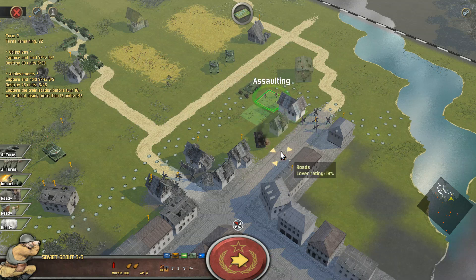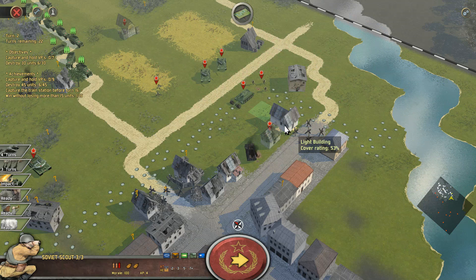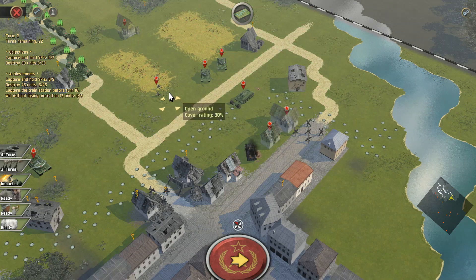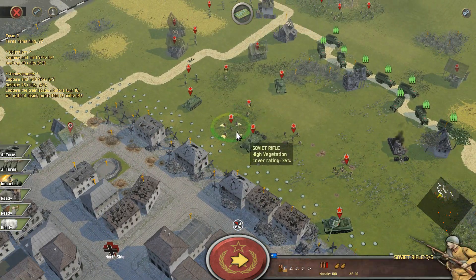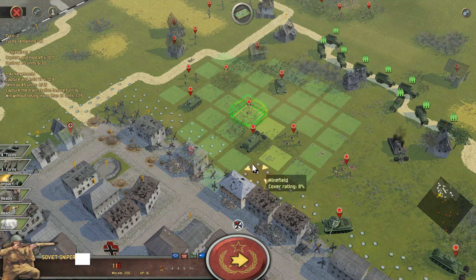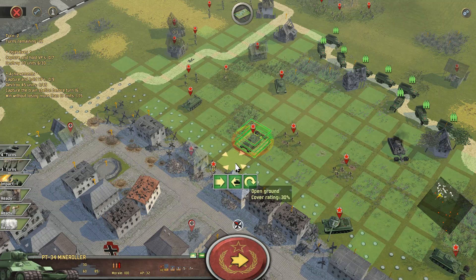We'll advance here, assault some Panzerschrecks, take the place, and check out the buildings adjacent to here. Let's just get the scouts to scurry around that minefield. The one thing is that I really want to conserve time here and just get the Let's Play going and progressing through the missions. So we'll push through some guys just like that — and likewise over here — and we found some engineers.